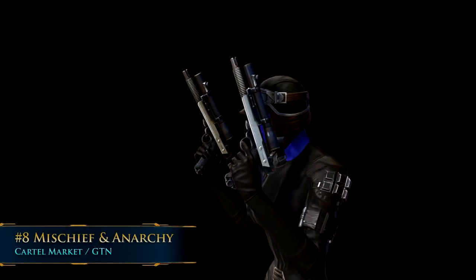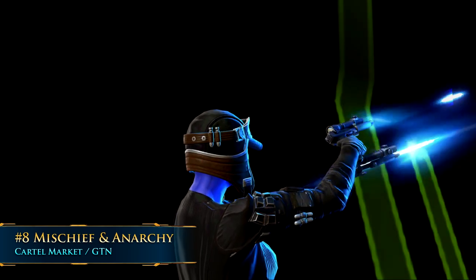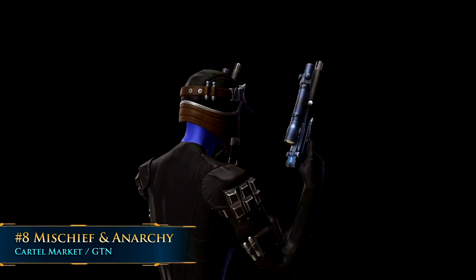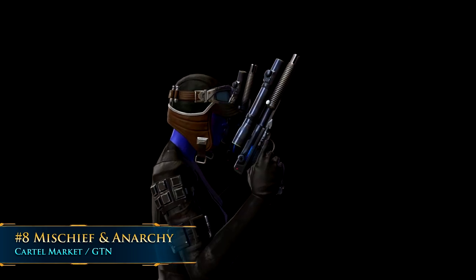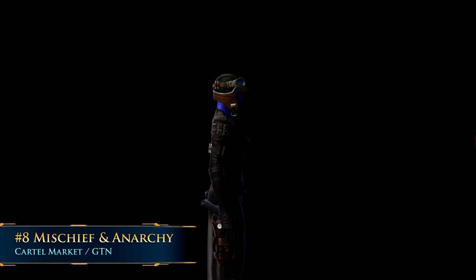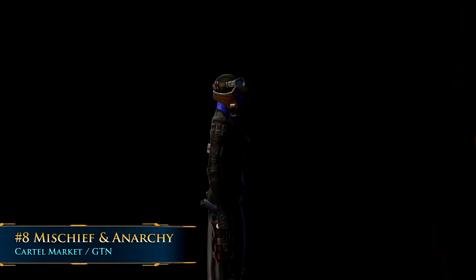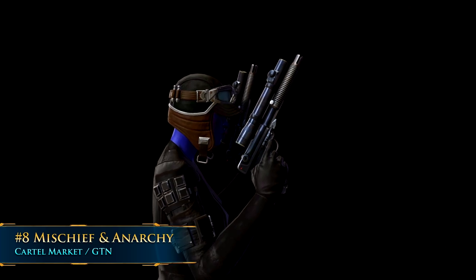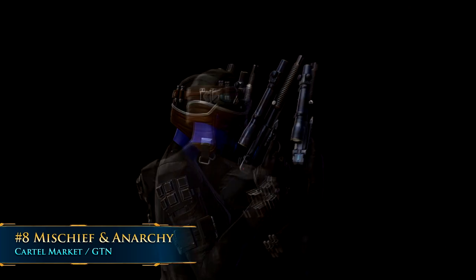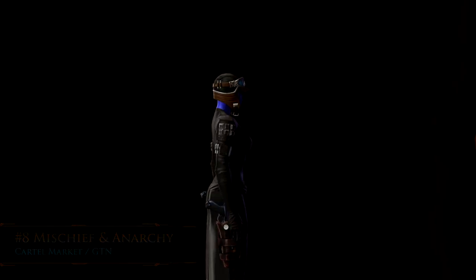Number 8: Mischief and Anarchy. These were probably one of the first sets of blaster pistols that really started making waves when it came to cosmetic items for non-force users. Before then, the only really cool looking ones were mostly lightsabers. Mischief and Anarchy are kind of a set — slightly different from each other, but meant to be used together, though you can buy them separately. They are matte black with a little bit of glow. What's especially cool is that they were the first blaster pistols to come with a holster, so the weapon shows up in the holster on your character's leg when put away, and when your weapons are drawn, the holster sits there empty. It adds an extra element of cosmetic and roleplay appeal.